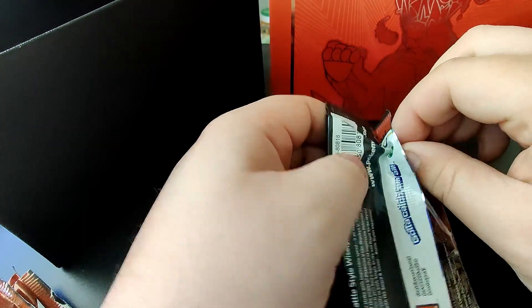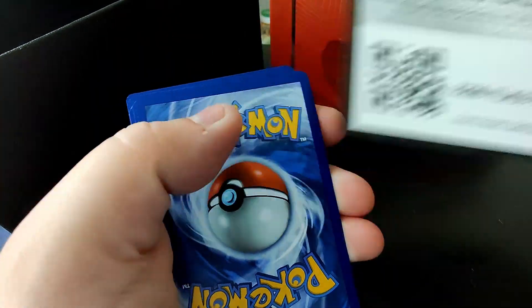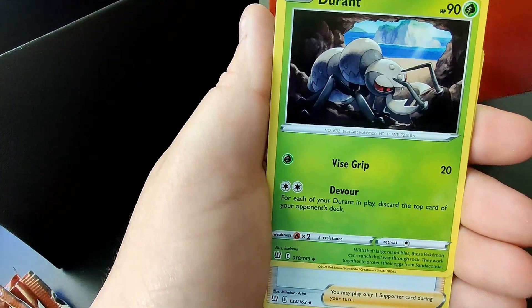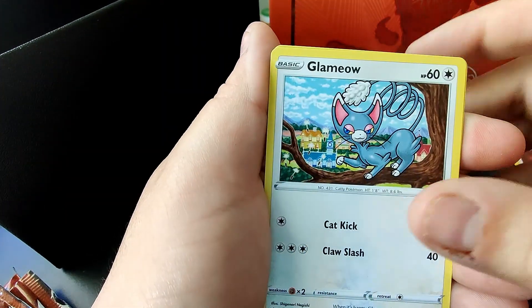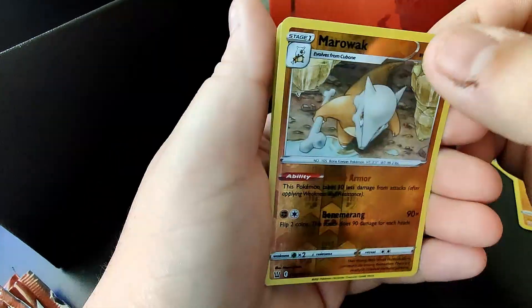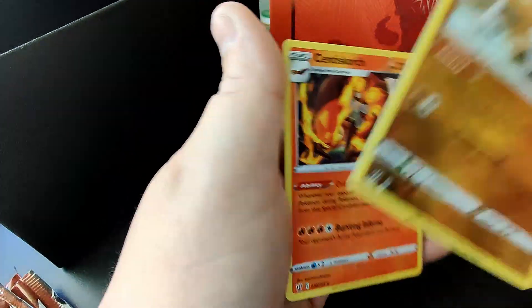On to my boy Tyranitar — can we get some luck here? Heck, even the golden Octillery is becoming a lot harder to pull than I thought. Water, Morpeko, Durant, Mustard, Glamow, Seclubra, Frillish, Houndour, Scatterbug, a Marowak reverse hollow rare, and a Centiscorch non-hollow.